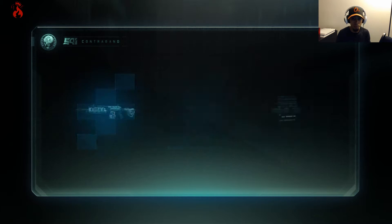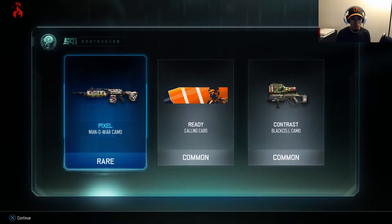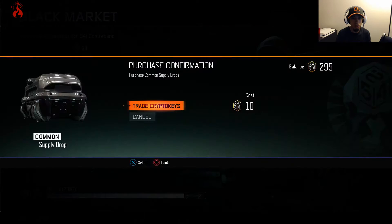Let's do one — yes, let's see what we get. Oh nice, a rare Pixel camo! So I got the rare Pixel camo. And a calling card — see, that's rare. I only spent 10 keys, check that out, that looks dope. Let's go for another one, let's see what we get.